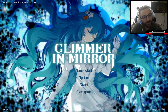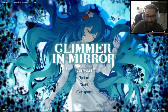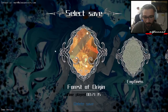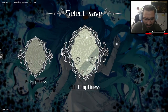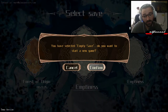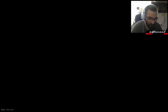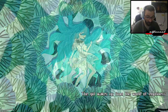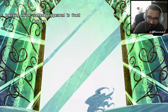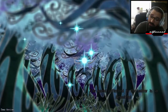The next game is called Glimmer in the Mirror, which has an amazing art style. I strongly recommend using a controller — it's very well optimized. I already played it before, there are like 20 saves. Let's start a new one. We've got this cutscene for world-building. The world reflected in the mirror is so beautiful.